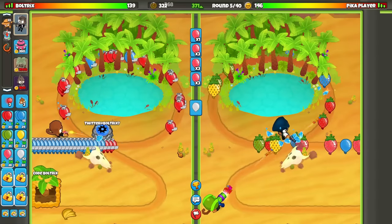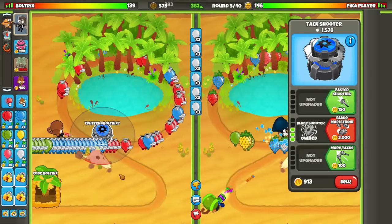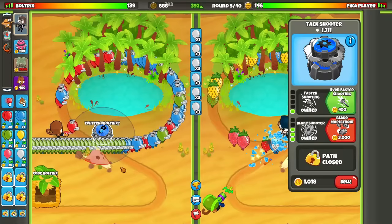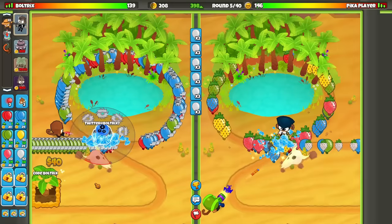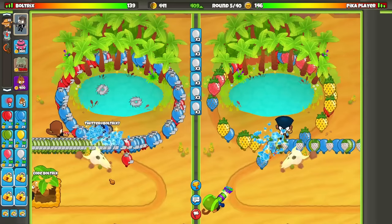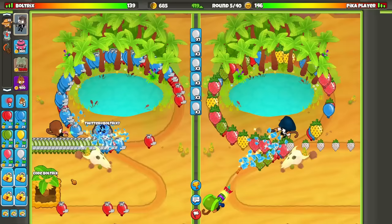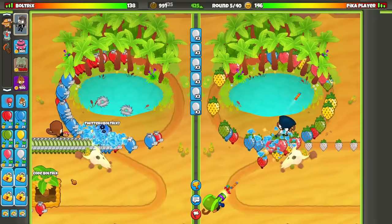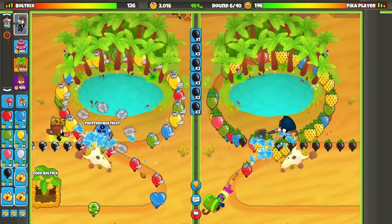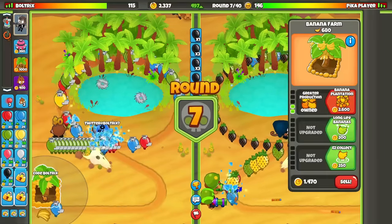I kind of forgot about the level three ability right there, but thankfully we had enough money on hand — we had at least $200. Round five is here. Now this is where I swallow my pride and just go for the even faster shooting upgrade. We're going to need it. Just like the last game, we didn't really leak too many lives during these earlier rounds, so we should be able to tank these camo balloons. It just sucks because these rounds are going to last a little bit longer since I'm not going to be popping all the AI balloons immediately. Some of these camo balloons and even some from space blacks are getting through.